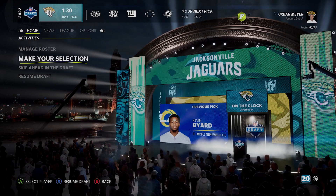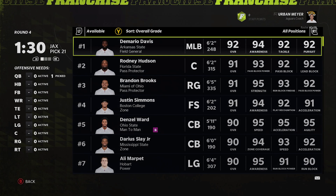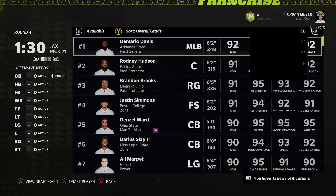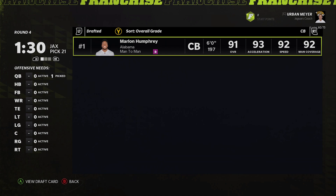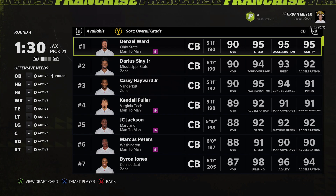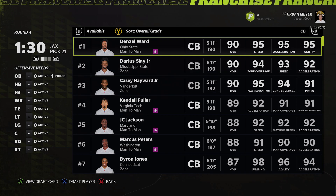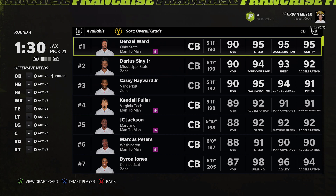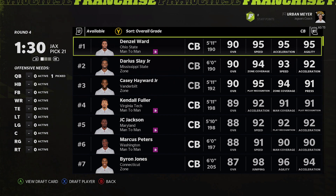We now have pick 21 in the fourth round. I would have had Denzel Ward at 25, so we might clutch up and have a sick roster. Denzel Ward is there — this is tough because I just said I don't want an OP team, but having corners with Marlon Humphrey and Denzel Ward out there is really tough. Those are very good players and they kind of ruin it because they're so good.